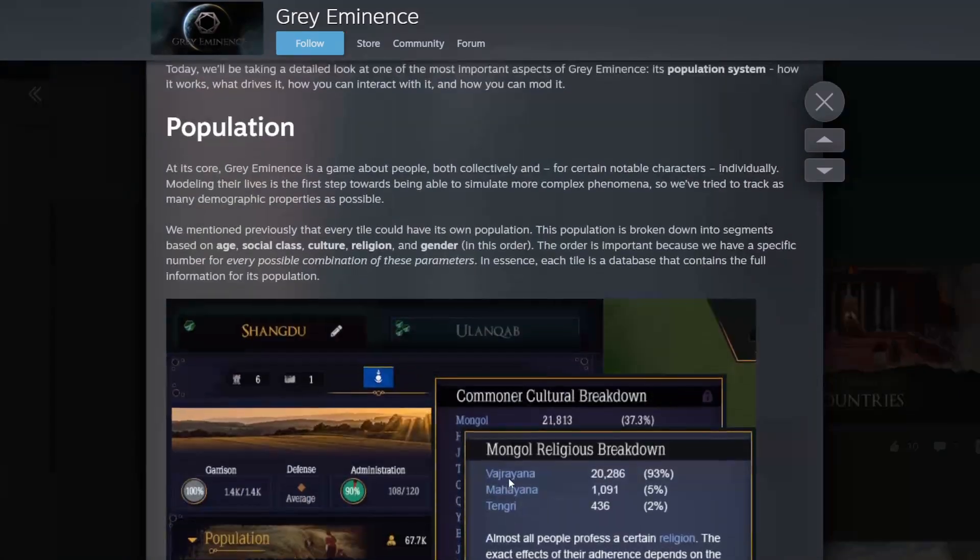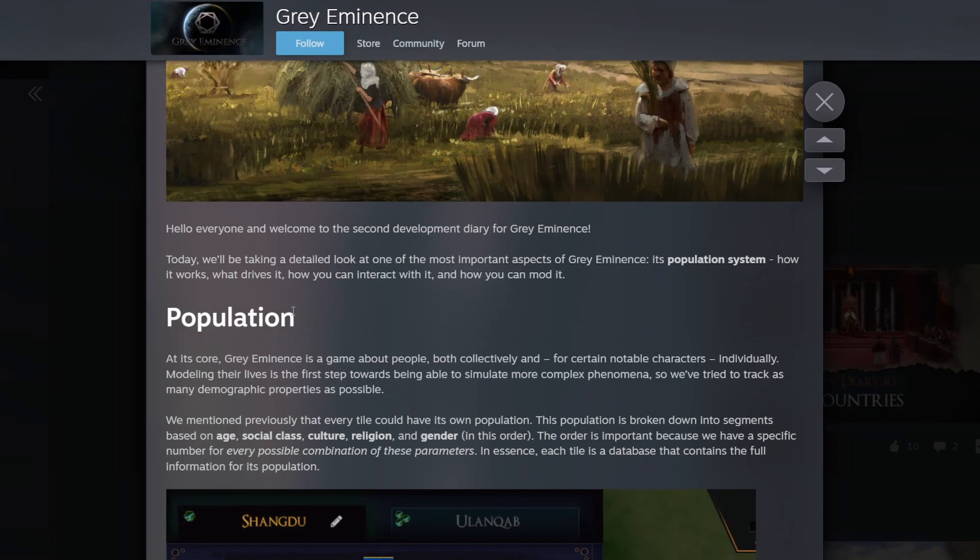At its core, Grey Eminence is a game about people, both collectively and in notable characters individually. This is the first time I think they've announced it is mainly a realm builder, but it also looks like you're going to have some historical characters leading your realm - maybe something like EU4 where you had a king or queen. With them saying 'notable characters,' it sounds like they're going to have some historical people in there as well.